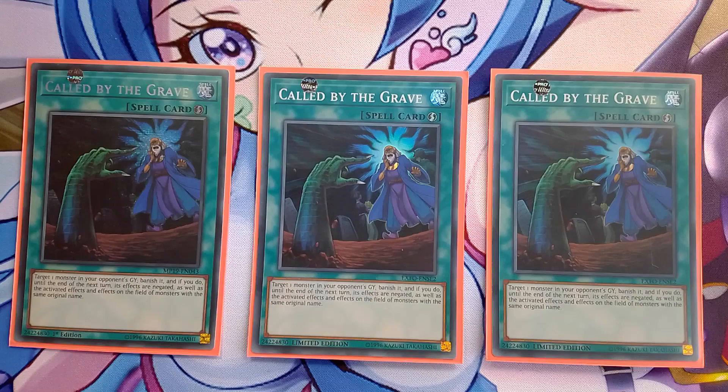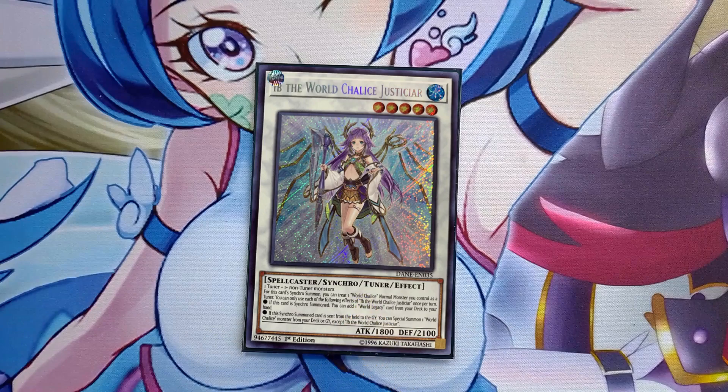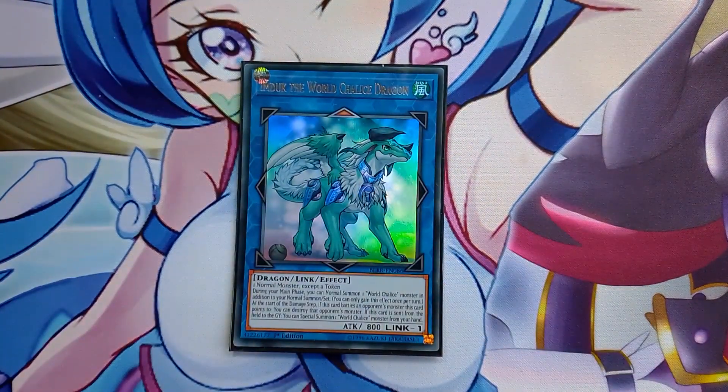For the extra deck - one Miko, probably the best synchro monster right now. It's a generic level five synchro, you search World Legacy Succession when you summon it, and if it goes to the grave you can special summon a World Chalice monster from your deck - usually Lee and Guard Dragons to continue your combos. Im-duck gives you the extra normal summon - it's the card you summon World Legacy World Chalice with, and if you have another monster you can link it away with World Legacy World Chalice and start your engine going.